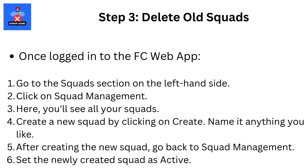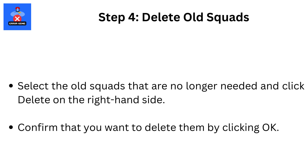Set the newly created squad as active. Step 4: Delete old squads. Select the old squads that are no longer needed and click Delete on the right-hand side. Confirm that you want to delete them by clicking OK.